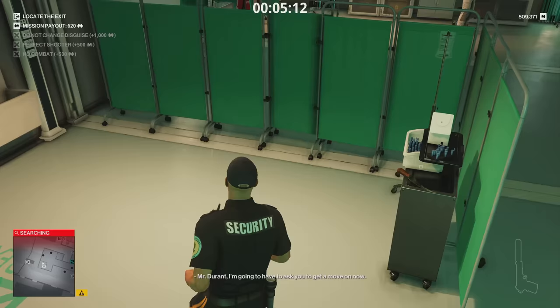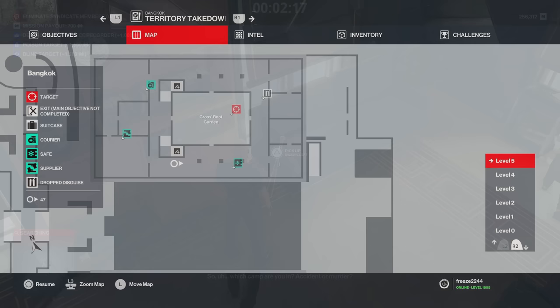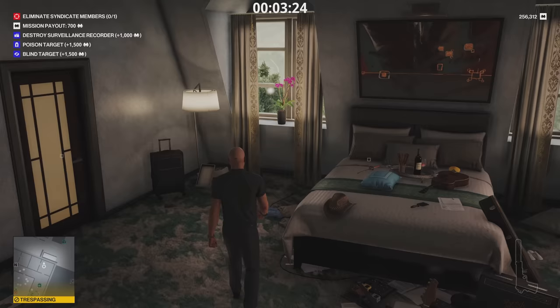Next up is Bangkok. Go to Cross's office and inside there's another baseball bat — there are quite a few across all these maps, and it's good to know because there are always prestige challenges involving one. Next, in Cross's bedroom is a Tanto sword — the third location for a Tanto. It's the best katana to have since you can stick it in your pocket, and it's laying on his bed right there.